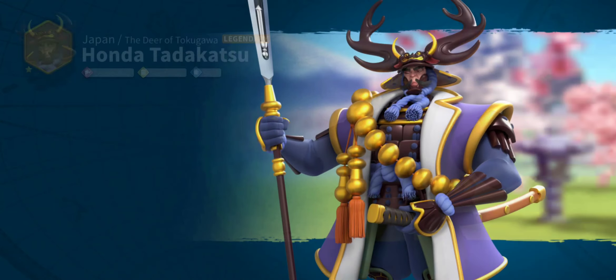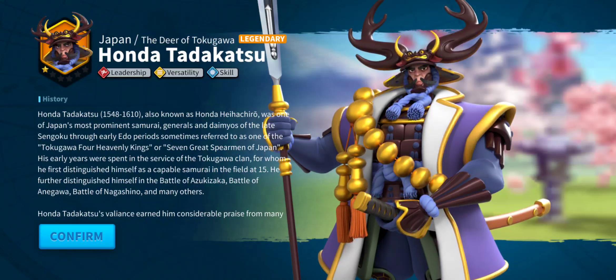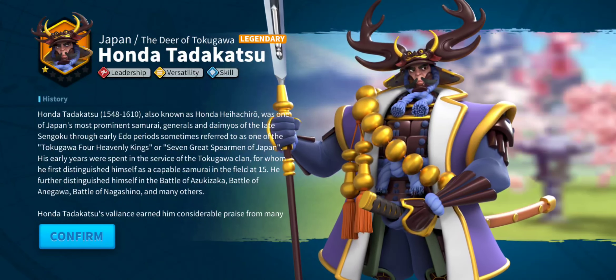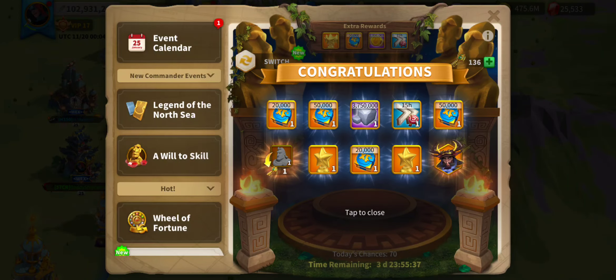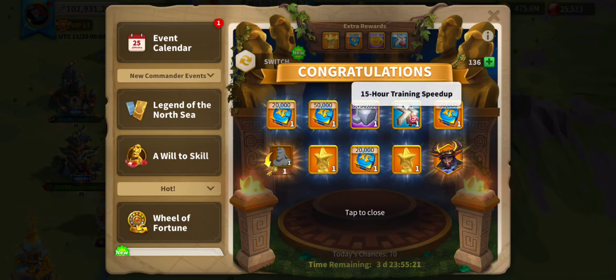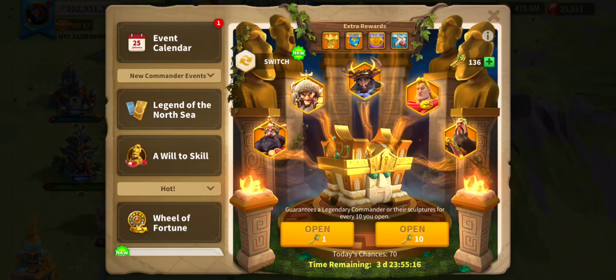We did 100 yesterday, we're going to do 100 today. A whole Honda — thank you! That's the equivalent of 10 fragments, if you know what I mean. We've got 10 Honda which is awesome. Also got one key back, some experience points, two gold stars, a little bit of stone, and a 15-hour training speed up. Let's go another 10.